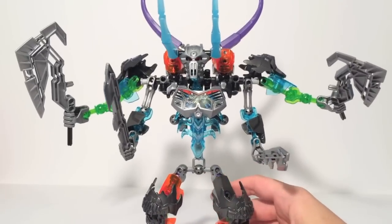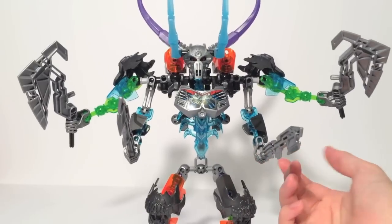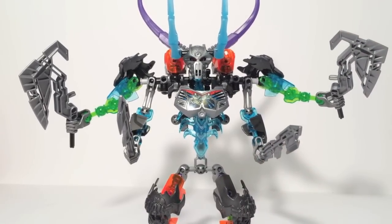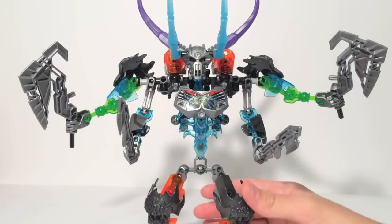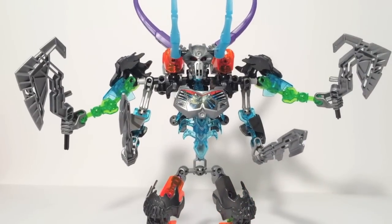It does retain some functions from Basher, which kind of makes me think that, if I were to create a story for this, Basher took parts of dead Skull Slicer and dead Skull Warrior and attached them to himself, reforming into this thing. You could also say that Kulta maybe used the mask of creation to create this out of his dead minions or whatever. But, as you can see, it's very nice looking — quite an impressive combo.